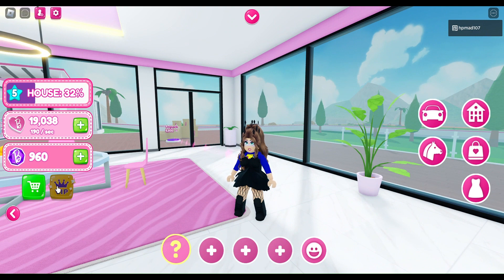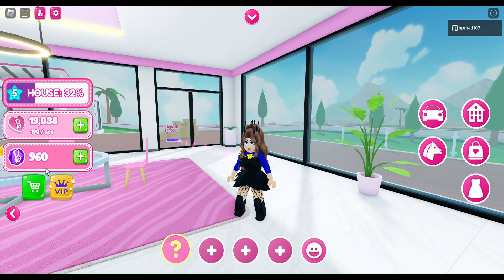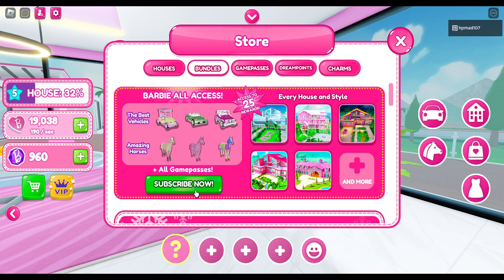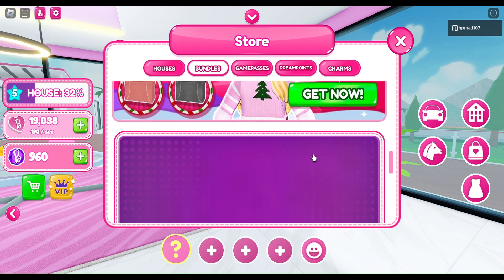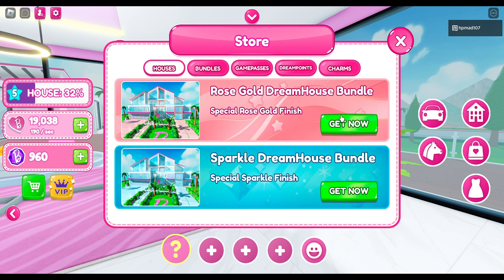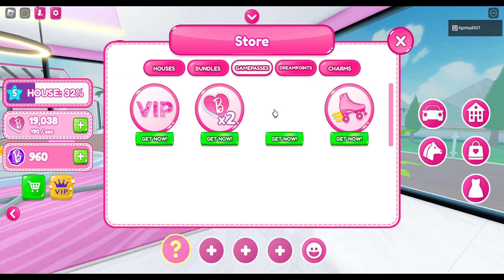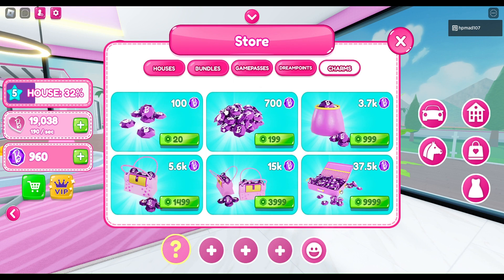You can pay for VIP which is here, so you get all the golden stuff which is not too bad. Here is the shop as well — you can subscribe to bundles. It's very nice, the houses, you can get these if you want which I might buy for future videos. These game passes — I am tempted by the auto collect, I might get that later on. You could also buy dream points for the houses and gems for the cars and the horses.